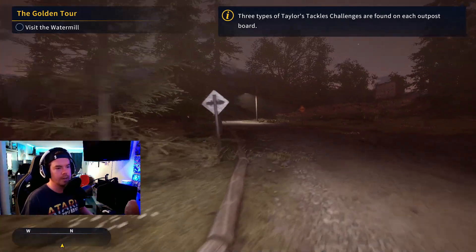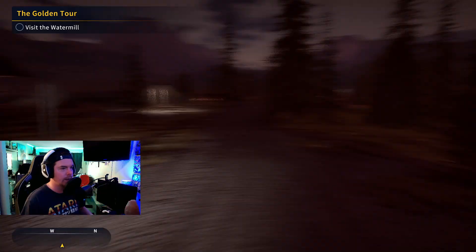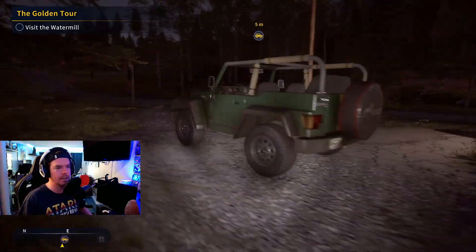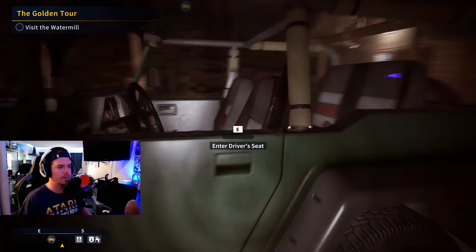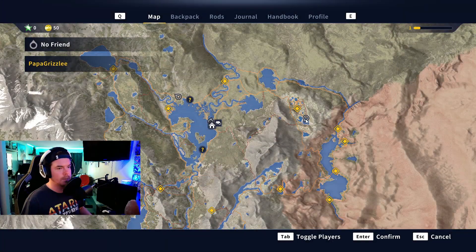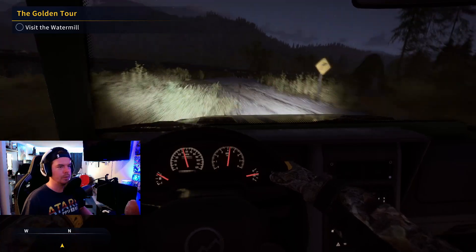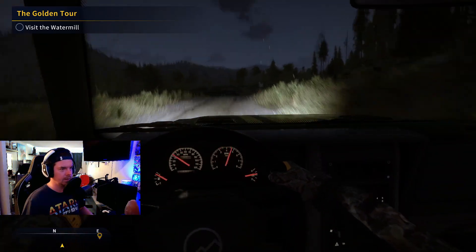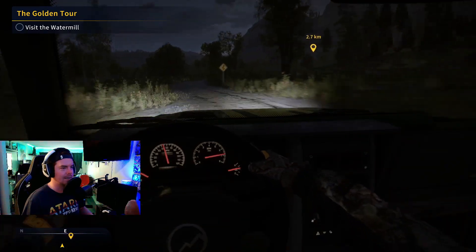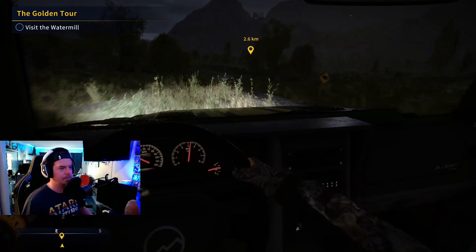There are three types of Tailor's Tackles challenges found on each outpost board — lots of challenges and things. Let's go get our vehicle and go on a little road trip. The vehicles are over this way. Vehicle rentals — we've got two really cool skins. We'll take the green one with the racing stripes. I guess we're going on a nighttime fishing trip. I'll tell you right now, this vehicle has some oomph to it. It can haul some serious butt — 50 miles per hour. This thing absolutely rips, though it's a little bit hard to steer.